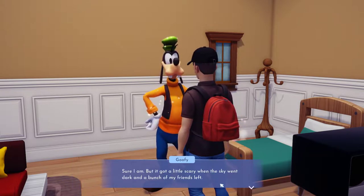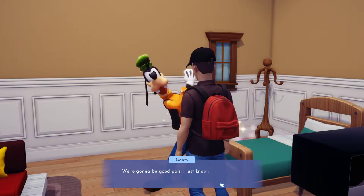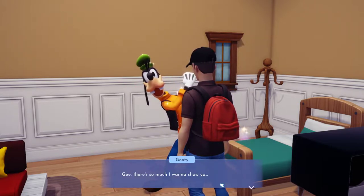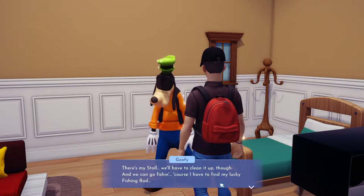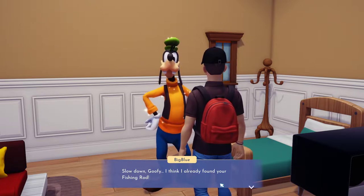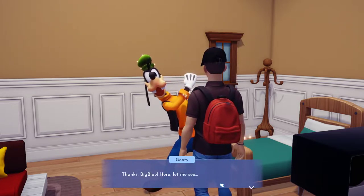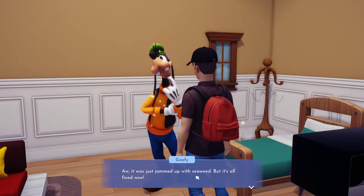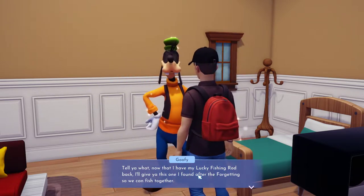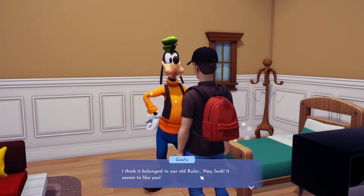I'm here to help — are you okay? Sure I am. But it got a little scary when the sky went dark and a bunch of my friends left. But now you're here — we're going to be good pals, I just know it. There's so much I want to show you. There's my stall — I have to clean it up, though. And we can go fishing. Of course, I have to find my lucky fishing rod. I think I already found your lucky fishing rod — only one problem, it seems to be broken. Oh, it was just jammed up with seaweed, but it's all fixed now. Now that I have my lucky fishing rod back, I'll give you this one I found after the forgetting so we can fish together. I think it belonged to our old ruler. It seems to like you.